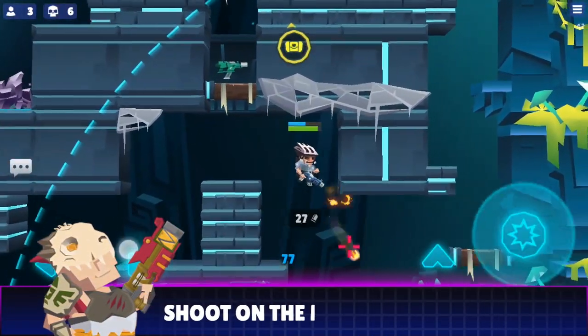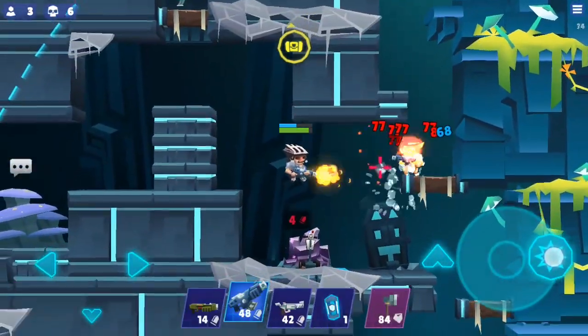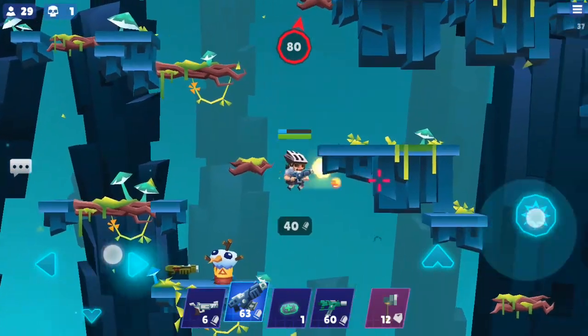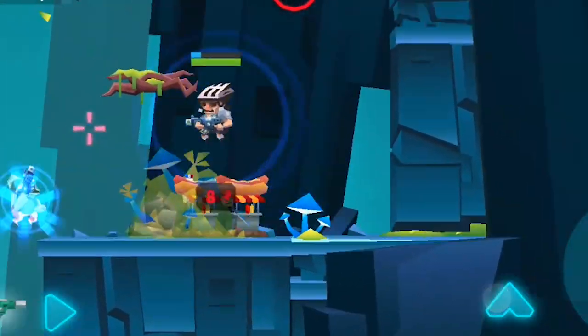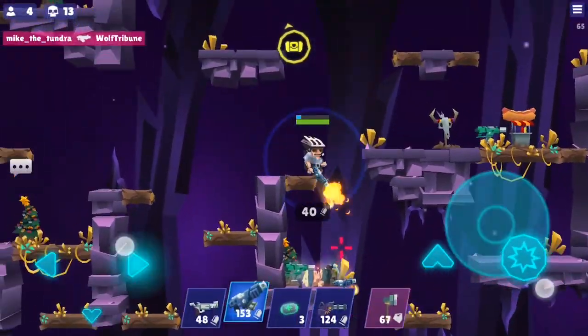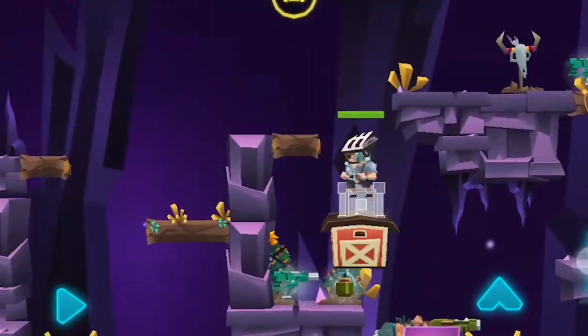Shoot on the Move. The larger magazine capacity gives you plenty of time to track your target, and the automatic fire keeps your flighty opponents leashed to the barrel of your gun. Jump around and strafe left and right to shoot on the move to keep your opponents guessing where to aim next.